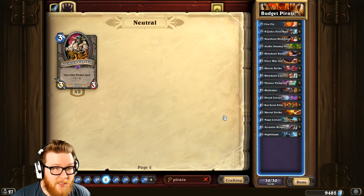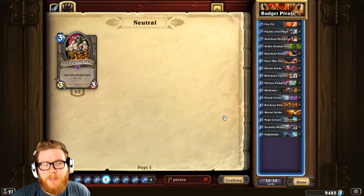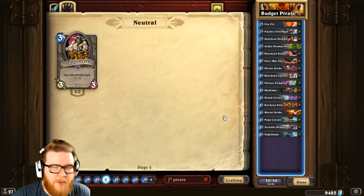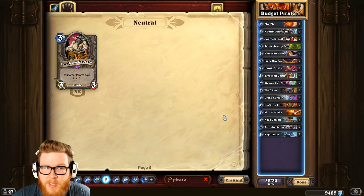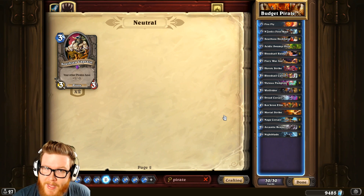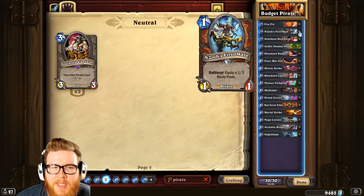This is not the kind of deck that can necessarily take you all the way to Legend. It's missing some key cards. For instance, Patches is a pretty key card in Pirate. You've also got the South Sea Captain, which is another card you might want to run if you're looking to build a full-on Pirate deck. But that's an epic — it costs 800 dust to get two of those. That's fairly expensive.